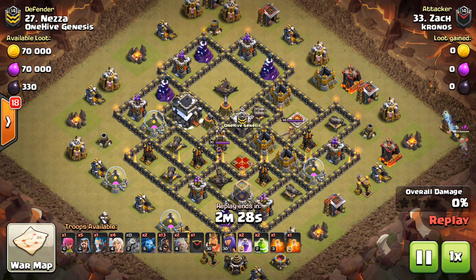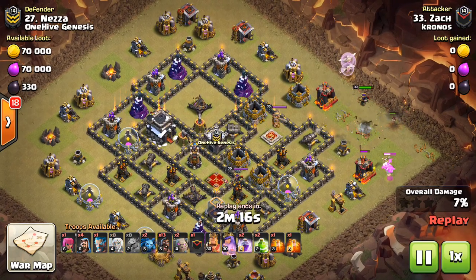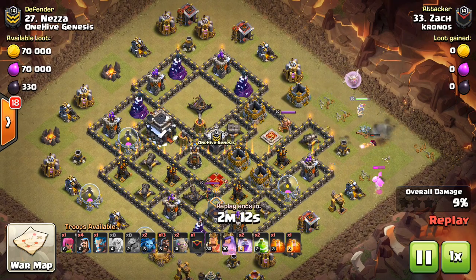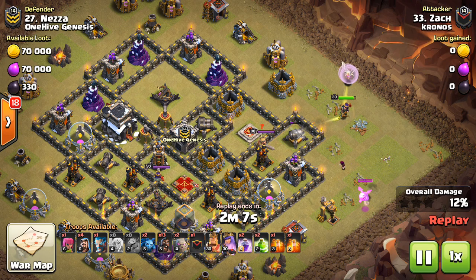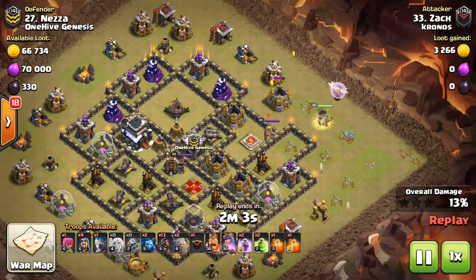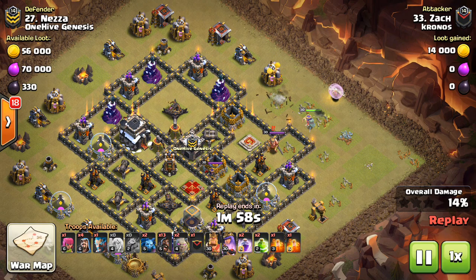This next one actually had an ice wizard, which is a little nostalgic — I guess he kept one in his camp. So in this next attack, the queen is actually going to diverge and go around the base. I don't think it was intentional, but assuming it was, it actually was good. It was better that the queen did not meet up with the kill squad.